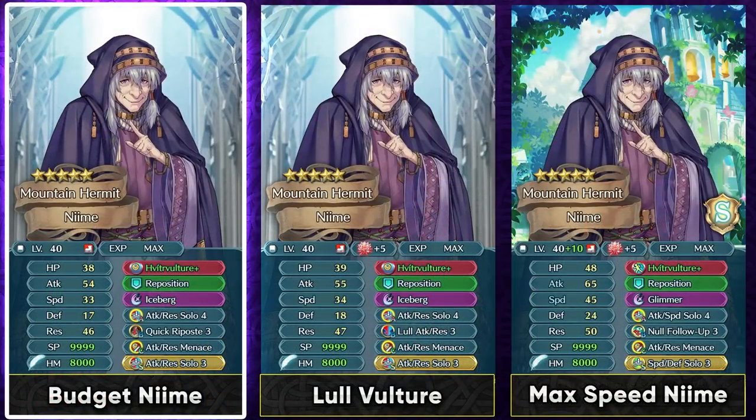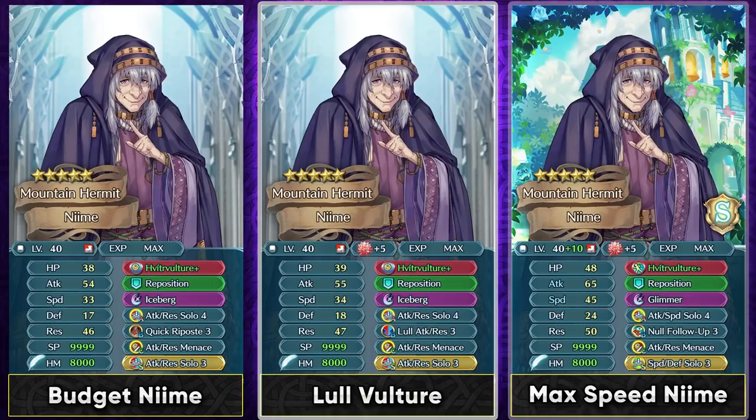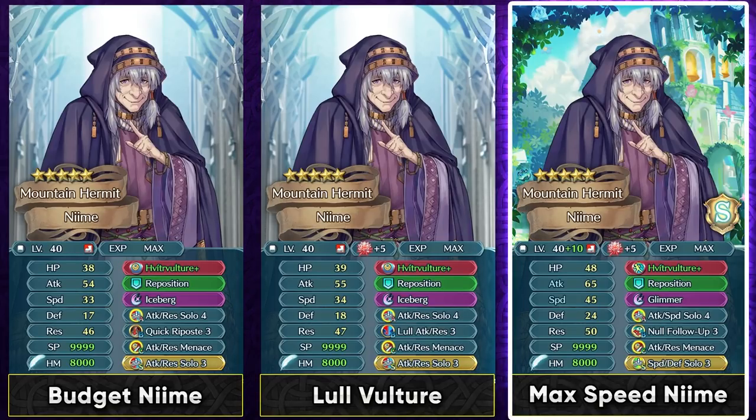If you just want to run her on a budget, you can simply run Quicker Riposte in her slot B and tank mages. A resistance refine can be done since this is an inheritable weapon, and you can run Lull Attack Resistance as well to ignore visible buffs of opponents. If you want to make her speed work, you need heavy investment — max investment with all speed-stacking skills like a solo 4 and solo Sacred Seal, speed refine, and Summoner Support. This can help her reach more than 55 speed, enough to make use of null follow-up against many threats and not get doubled all that much.